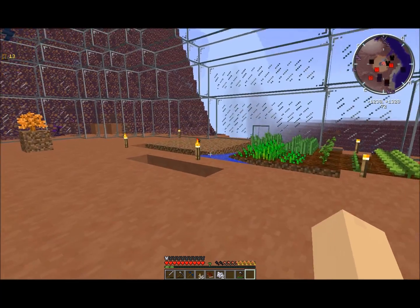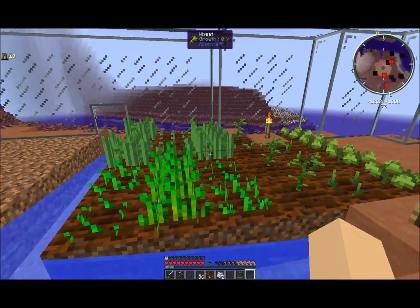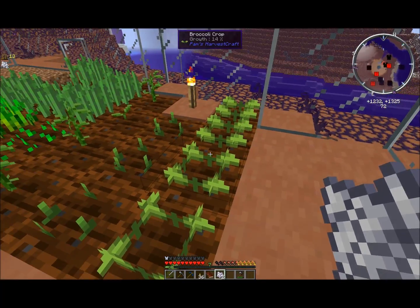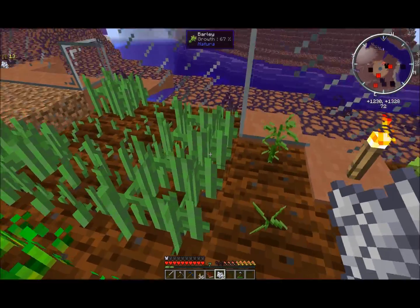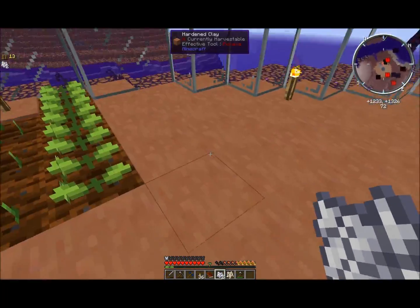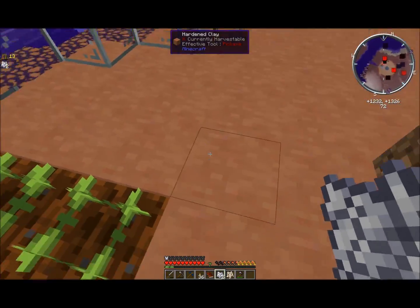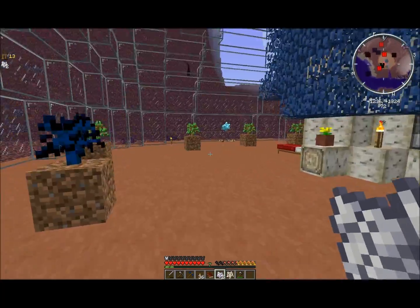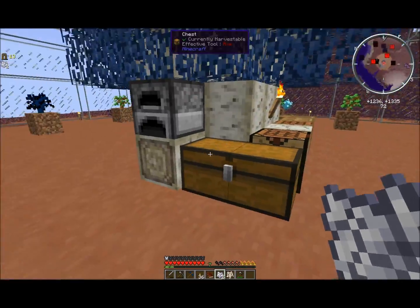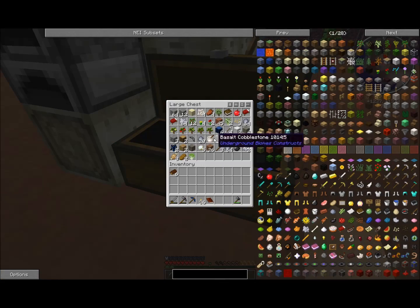Welcome back to Let's Play Blightfall. On last episode we went ahead and made our first little farm, and it's coming along nice. We've got peas, broccoli, cotton, wheat, and barley, and we've got room for a lot more. We've also got darkwood and ghostwood going, some maple growing, and jungle and birch trees. We're in really good shape for this stage of the game.